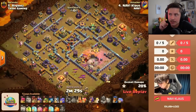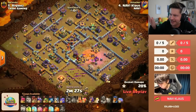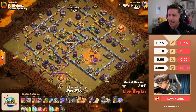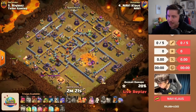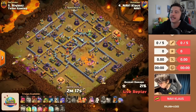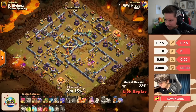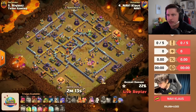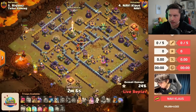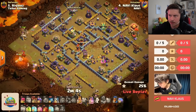If Navi beat Tribe Gaming twice in a row, they win. Tribe Gaming only have to beat Navi one more time and it's all over. Klaus is going first in this matchup — he did an early warden blimp, zapped the core of the base. He's got a jump spell, an ice hound, a bowler — what the heck is he doing? Poison spell is in, baby dragon, bowler on the left side of the base.